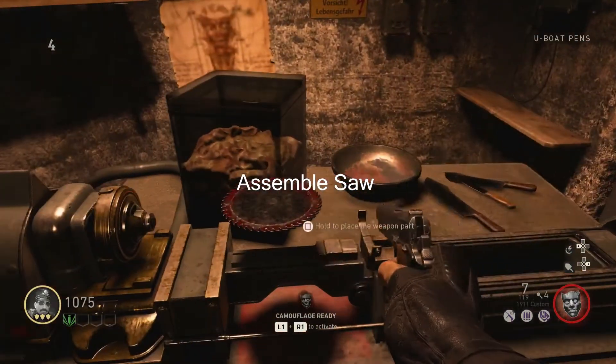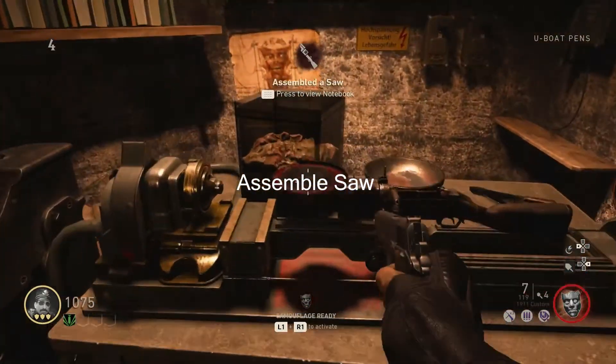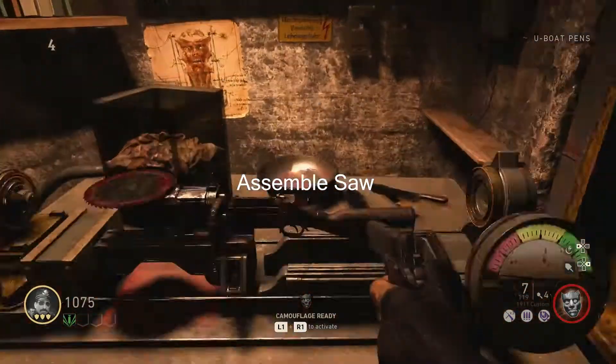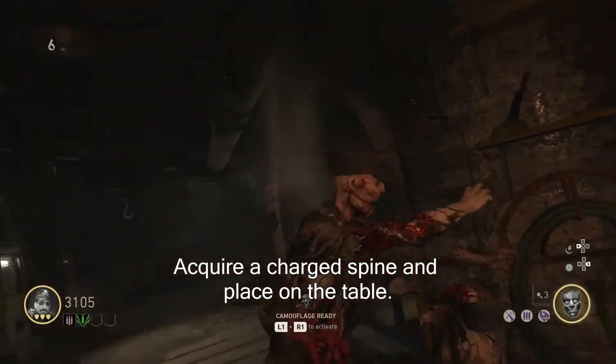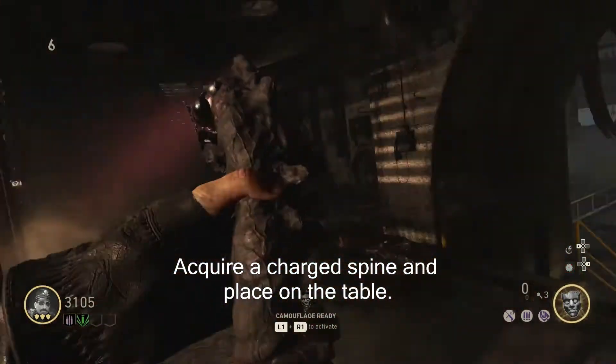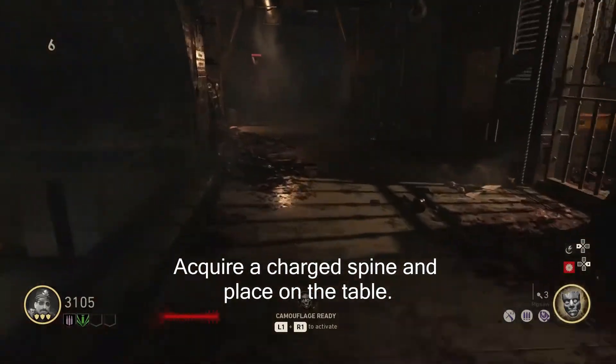Once you do that, you're going to get ready to start harvesting a spine — it might take a few attempts, probably three or so. You just do your L2 and then R2 straight into it and try to get a charge spine. Most of them are going to be dull ones, but you will get a charge spine.